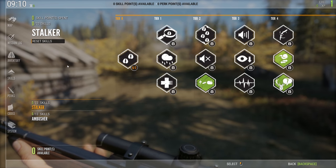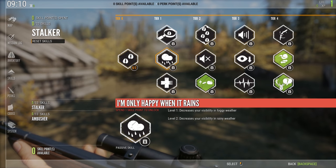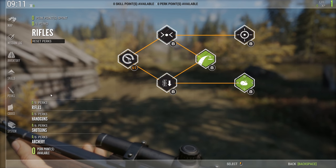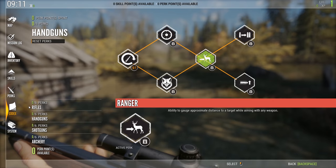You have skills where you decide if you want to be a stalker or an ambush. Each of the trees has different benefits. There's also this thing called perks. Perks is a way of specializing in rifles, handguns, shotguns, or archery depending on what you would like to hunt with.